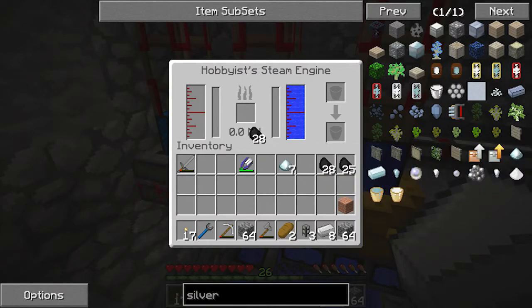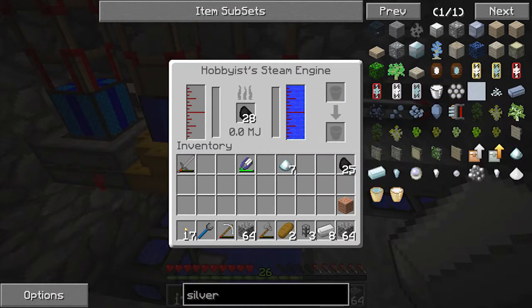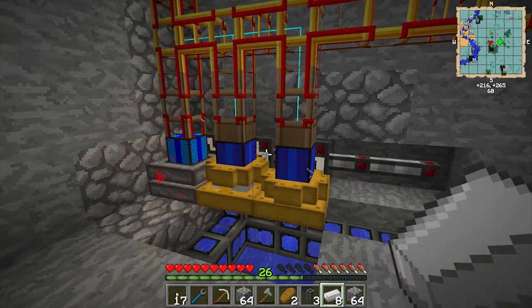Let's just put that charcoal in there. The thing about the steam engines is: one, they need water; and two, they only become efficient after they heat up, so you really don't want to turn them off. But later on we'll put the tree farm in and they'll stay on constantly. As you can see, they don't take long to start building up steam — they produce a tiny bit of power to begin with, then get bigger and bigger. They've already started working.